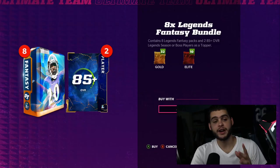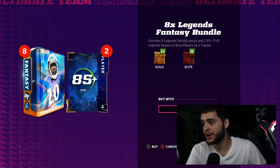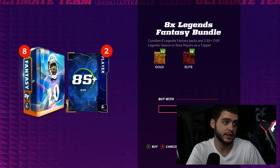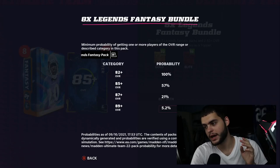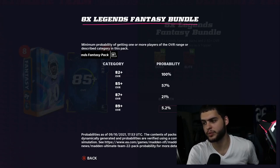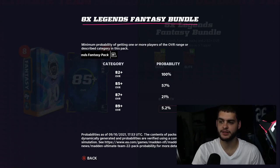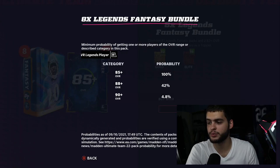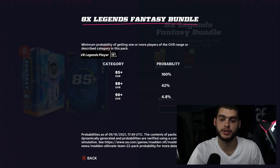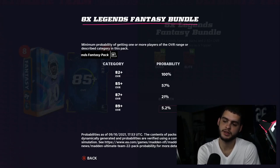Alright guys, we have the bundle loaded up — 1200 points. We've got 8 legend fantasy packs, 285 plus overall legend season or boss players as a topper. Looking at the odds: 87 plus at 21%, so more than likely I'll pull above 87 overall. The topper is separate — 88 plus at a 42% chance, so I should pull at least one 88 plus. Out of eight packs, maybe even an 89 plus.